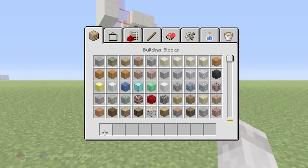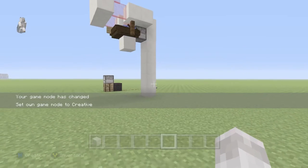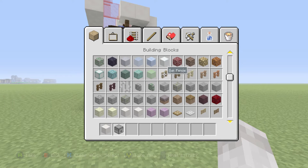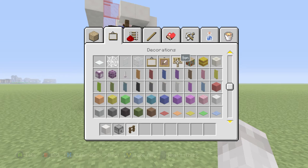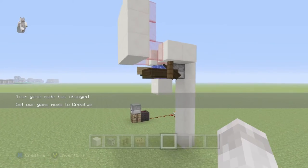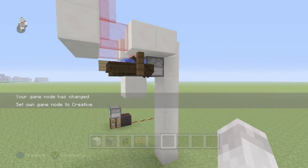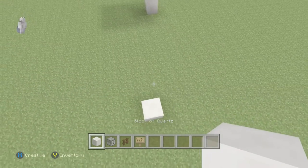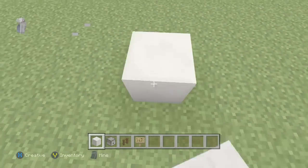For what you're going to need for the tutorial: any type of building block, a dispenser, fences — you can use any fence you want, for this video I'll use dark oak — and signs as well. That's really about it for now.